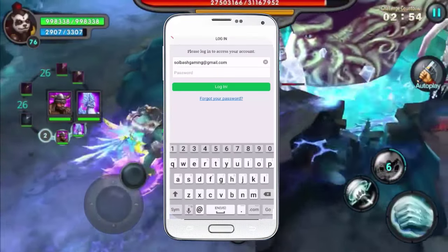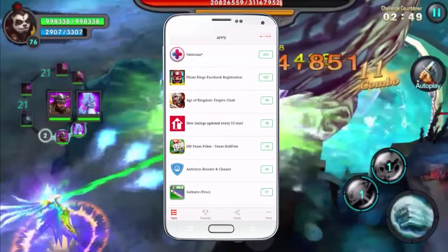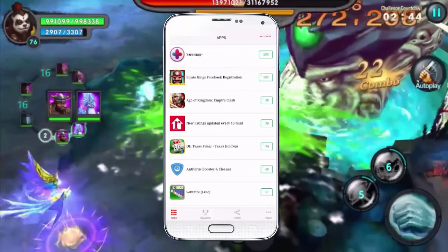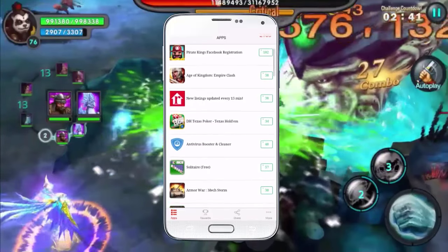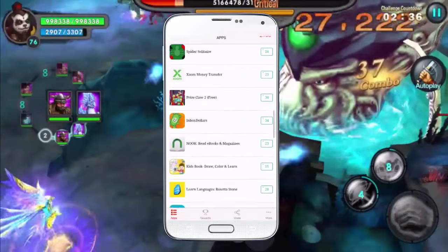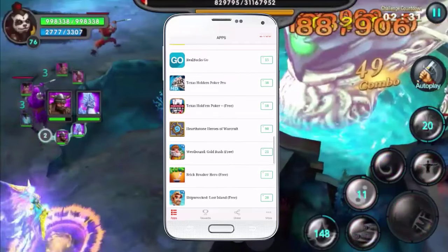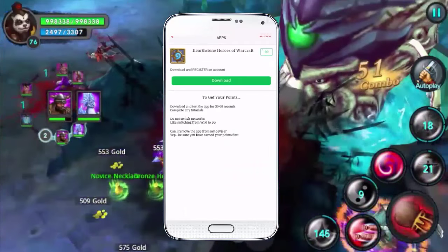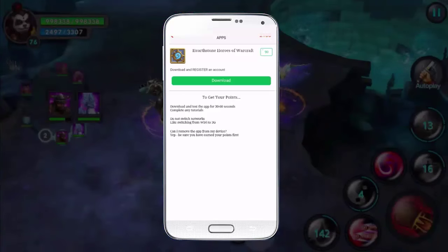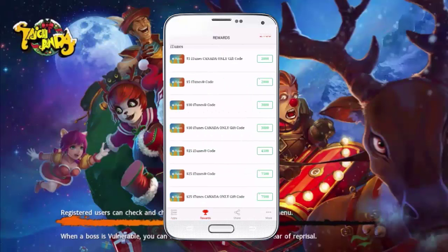This is what the app is gonna look like. You're gonna have your total at the very top right — mine is like 2,180, I've gotten a lot of points already. There are tons of apps you can download; it just takes a few minutes for some of them and you get points. Some of our favorite games are in here and that's worth 90 points — it goes pretty fast.